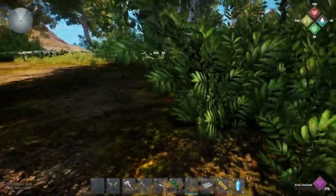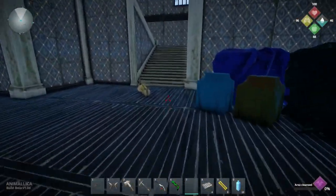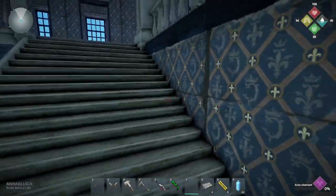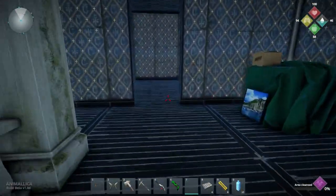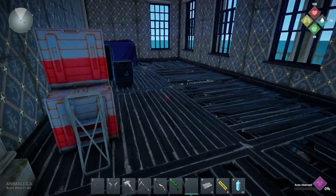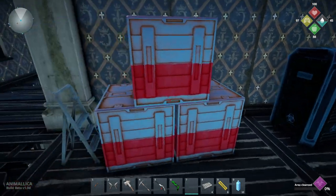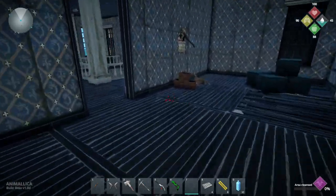Once here you are going to want to go inside this mansion. We go up the stairs, then turn left, go into this room, pass the skeleton on the floor, and right in here you are going to find another three barrels. Then we are going to go back out.